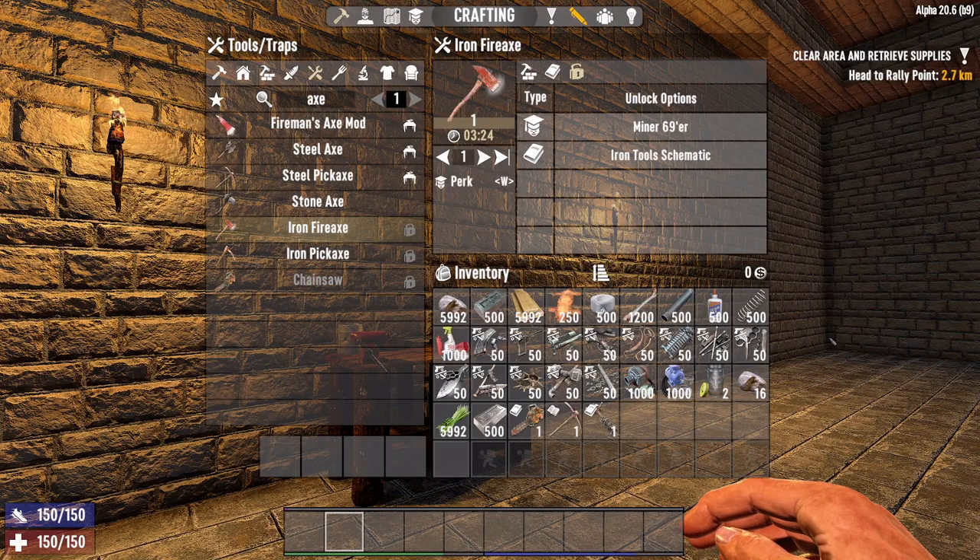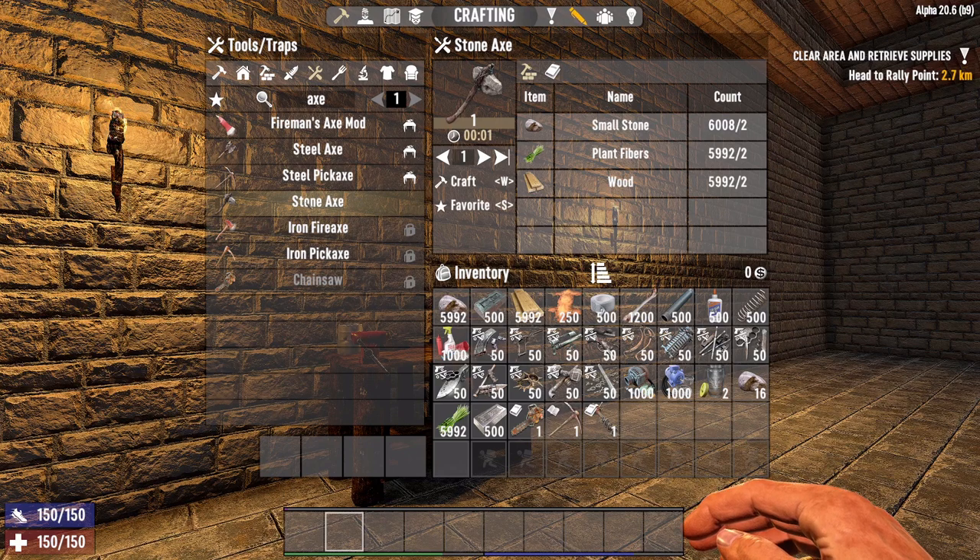We're going to show you the tools first of all, so we're going to look at the axe side of things. We won't look at shovel and such like because it's basically the same. But we'll just show you the progression — initially when you start out all you can create really is the stone axe. All it needs is a few ingredients: some small stone, plant fibres and wood.